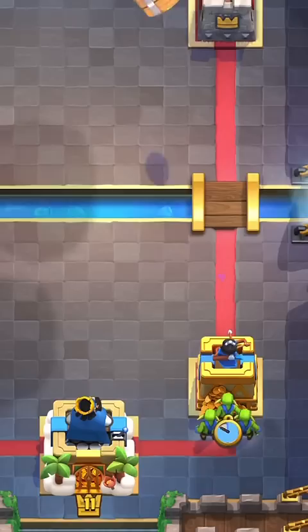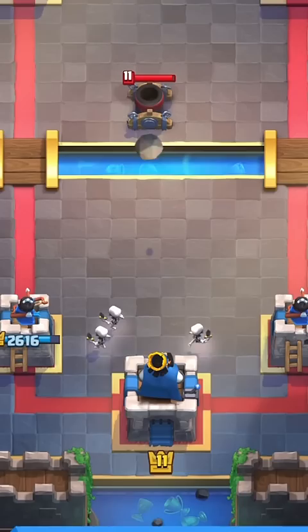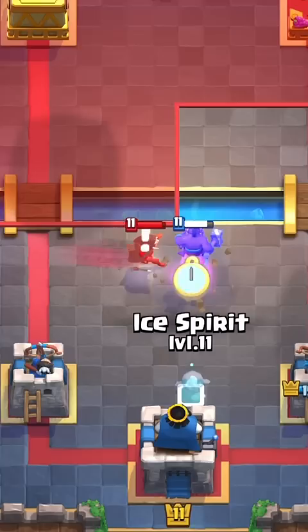Correctly placed Goblins can fully counter a Goblin Barrel. A Mortar placed in the middle can activate the King Tower with Skeletons. If you distract the Bandit with a Hog Rider and put any Spirit in front of the King Tower,